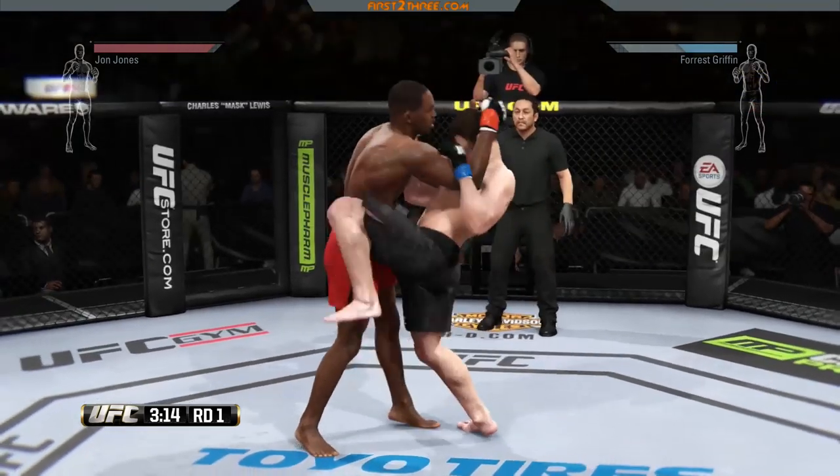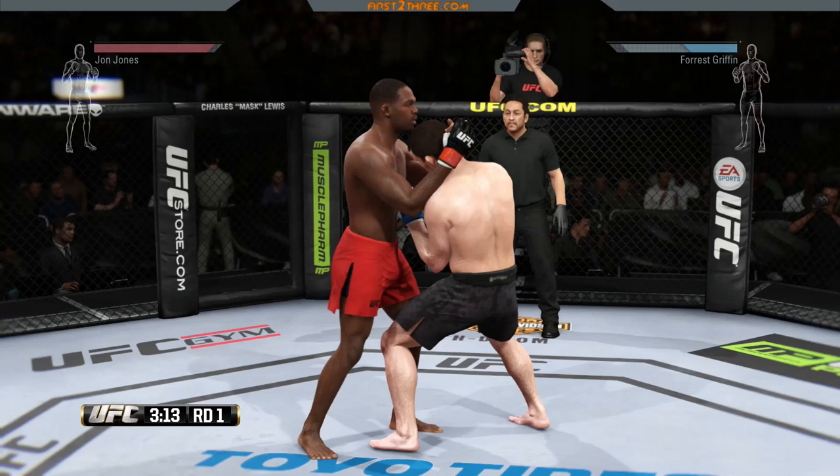Here I'm playing as Jon Jones with my opponent inside the Muay Thai clinch. He's trying to make a transition to get out of the clinch — you can tell because his head turns to the right, which indicates which direction he's trying to go. What you want to do in this scenario is hold R2 — right trigger on Xbox — and use the right analog stick pointing in the direction they're trying to go to stop it. This is also dependent on your stamina. If you've punched yourself out early and you're tired, your opponent will move inside the clinch much faster. So keep an eye on both staminas. Hold R2, press right analog stick to the right because that's where they're looking, and you'll snatch them back into position.